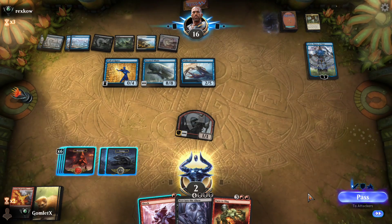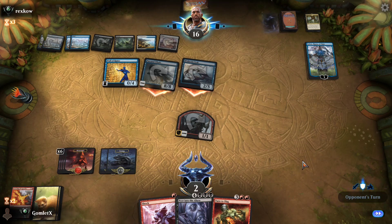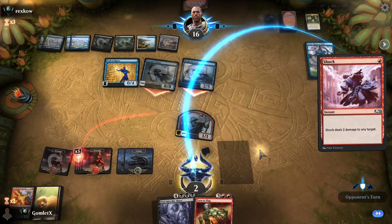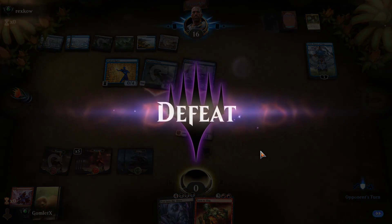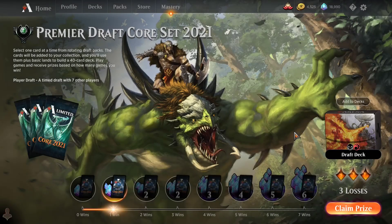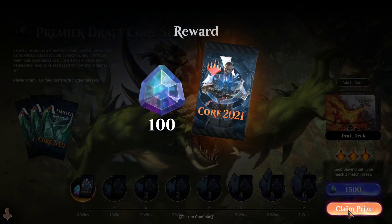Thank you all for watching this Core Set 2021 premiere draft with an interesting red-black deck that didn't exactly pan out. I'm going to go ahead and open the prize packs that we get — I believe it's just one prize for going 1-3. We can at least see what kind of cool stuff we got for our collection. Definitely got some decent stuff for the collection just in the draft itself. Peer into the Abyss is definitely interesting — it's going to be a lot of fun in Brawl and Historic Brawl for sure. Our one win prize is 100 gems and a pack.